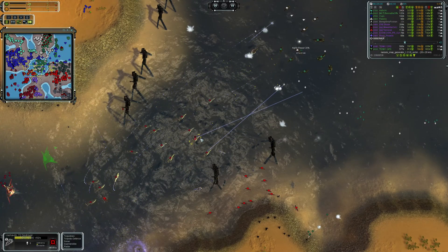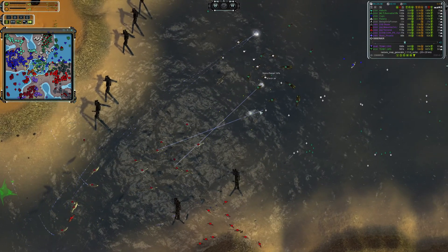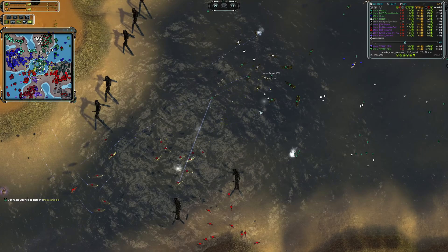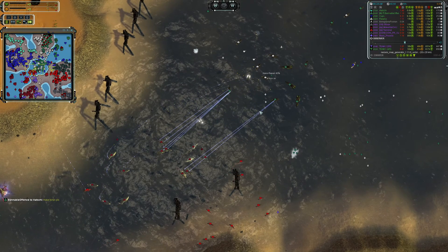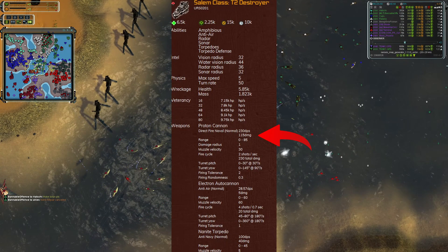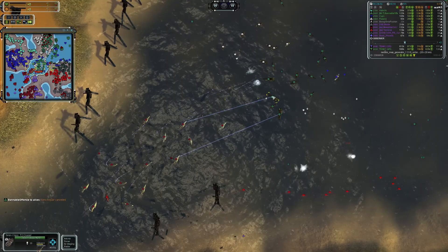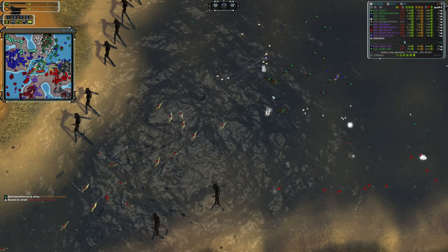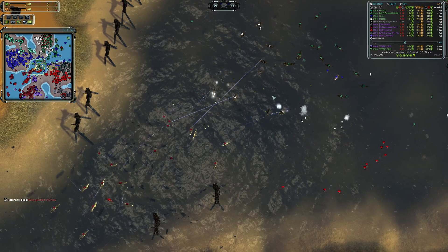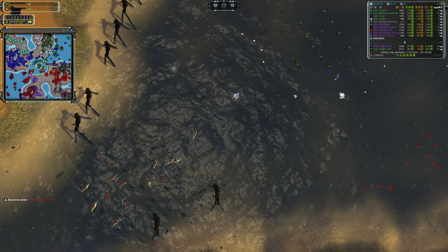A destroyer costs 2,250 mass and the regen aura costs 1,800 mass, so we're already getting huge value before anybody has fired a shot. After the fighting starts, the Salems they were up against deal about 230 damage per second against above-water units — frigates, destroyers, cruisers, etc. With the HP-per-second regen that the regen aura provides, you're not only getting an additional 2.4 destroyers worth of HP just by existing, but you're also effectively cutting the enemy's damage by a little over 20%.